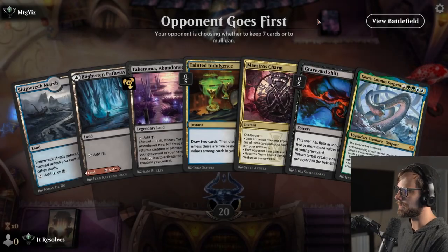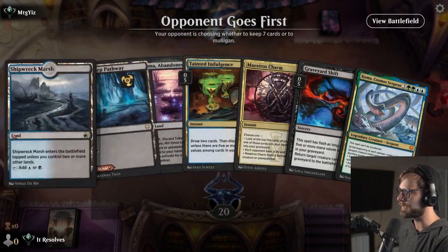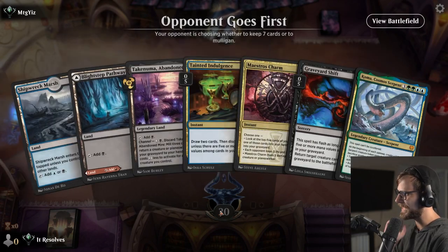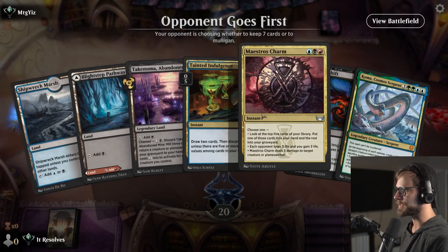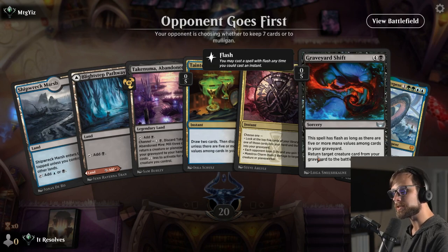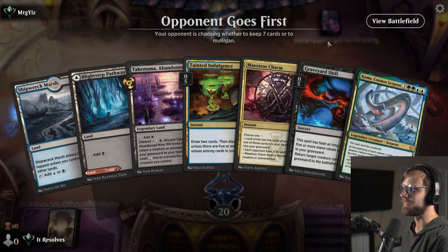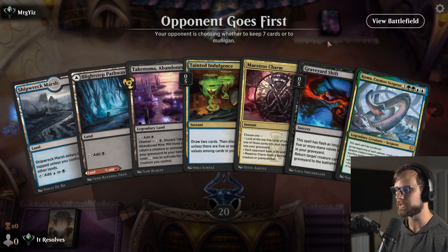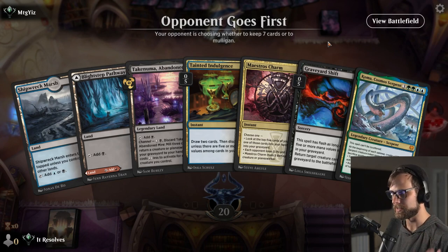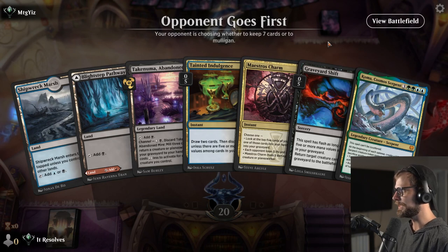Alright, here we are for game number two and this is definitely a keep. It's an interesting one — we are gonna have to play with our mana a little bit here but we actually do get all three colors if we'd like: Tainted Indulgence into Maestro's Charm into potentially a Graveyard Shift. I'm actually quite happy with this. Koma is one of my favorite Reanimator targets — if it sticks around for a turn it is so difficult to deal with.